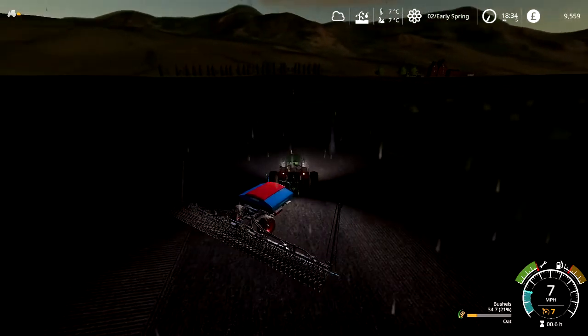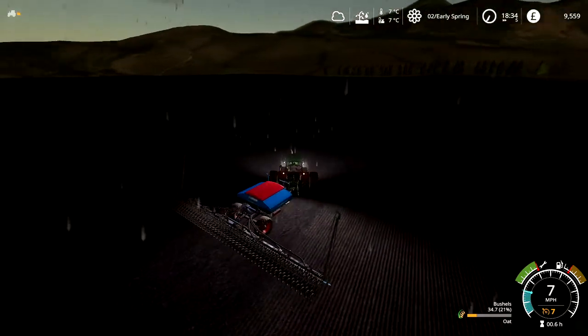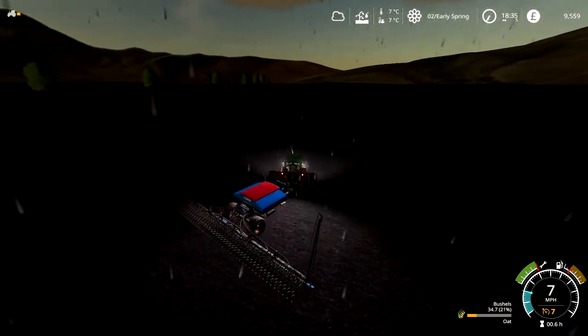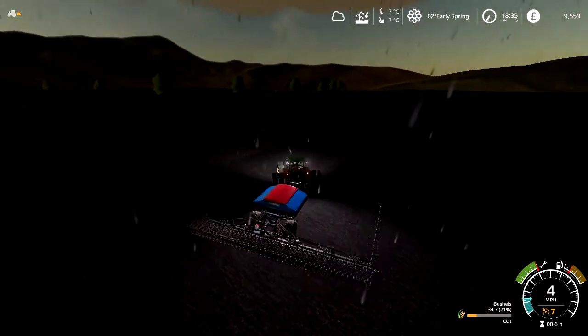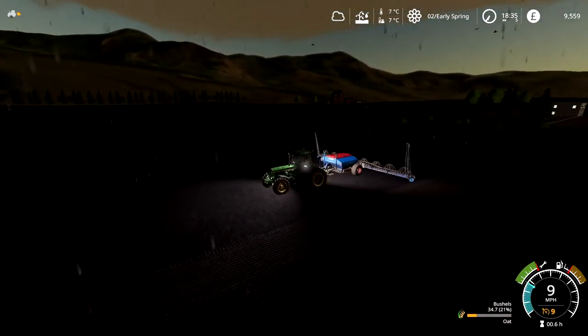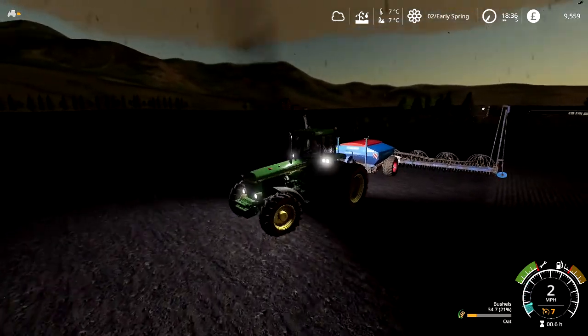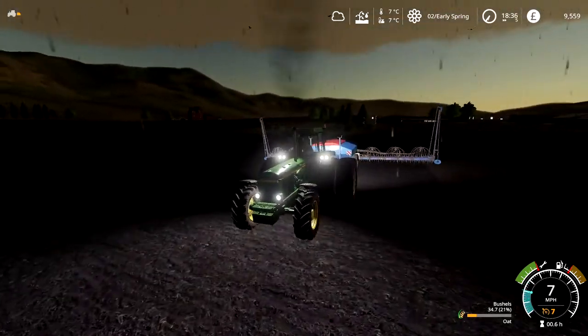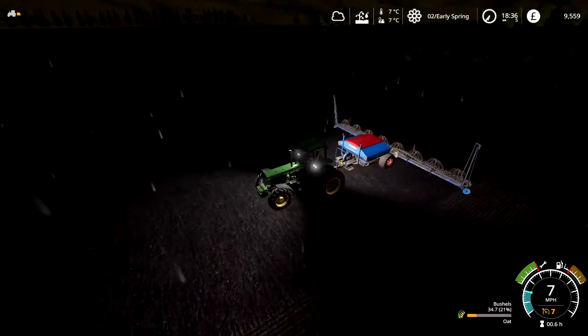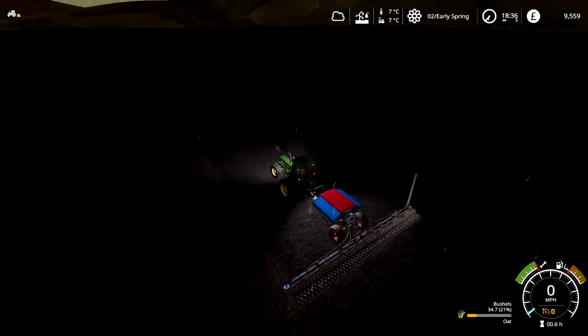Right now I've got Courseplay working here. He's working away in this field and I'll need to keep an eye on him and go and get him some seeds very soon. In the meantime, I have this John Deere 4840 — it's 203 horsepower, the four wheel drive version. I've got dual wheels on the back and there's weights up front as well. Cracking little tractor to start off with, it's only costing me about £65,000 in total.